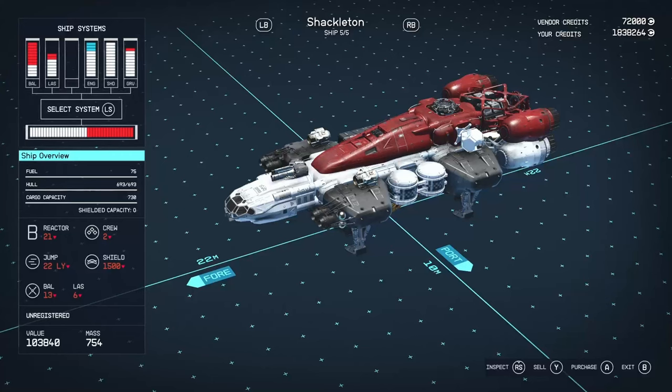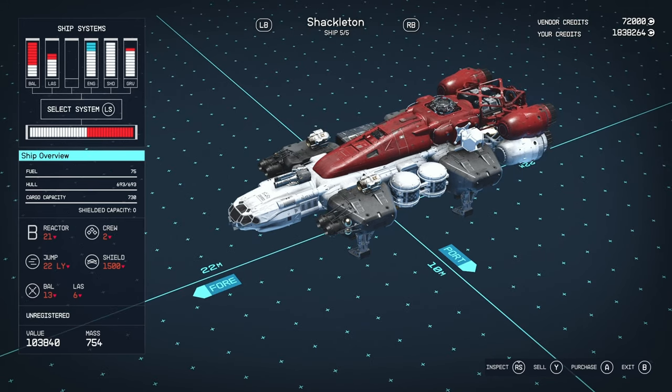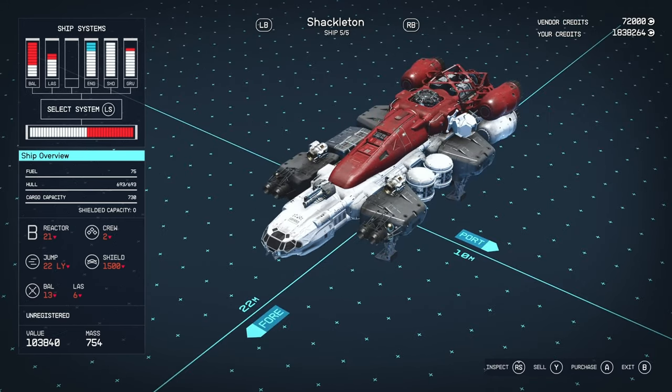Hello there and welcome to another Starfield ship review video. Today we're going to be looking at the Shackleton. In my case there's no tier system — usually when a ship doesn't have a tier it's a one-off custom ship based on another ship made by a manufacturer.